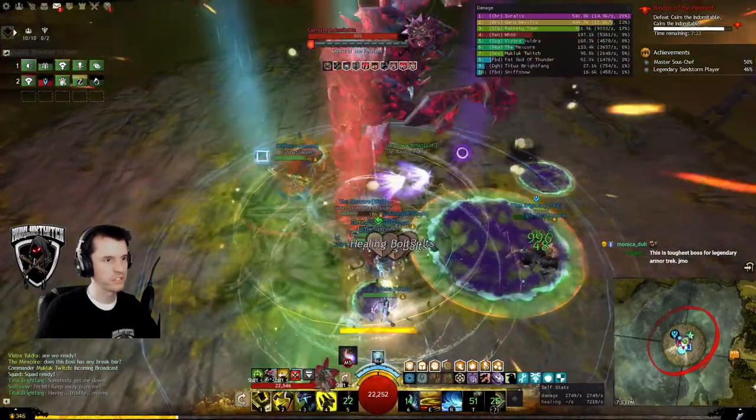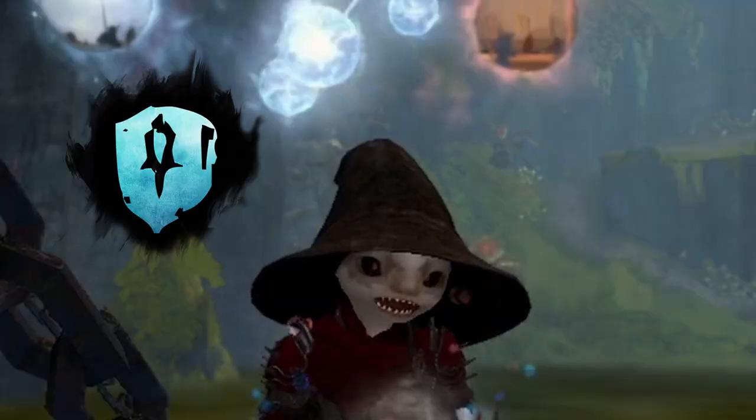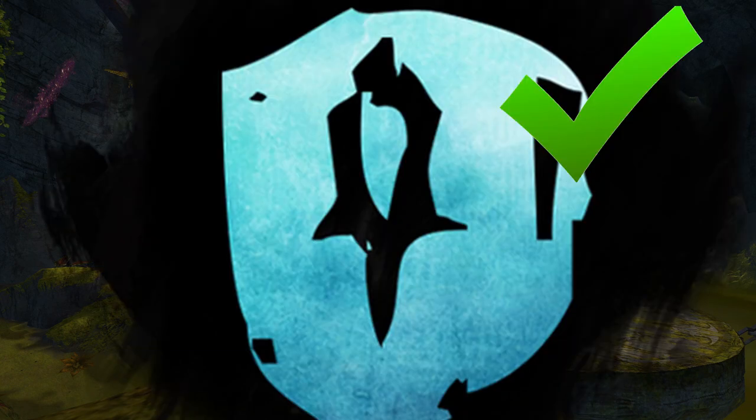Just stay where you are and have your guardian cast Stand Your Ground. It gives 10 raid members stability so you can ignore the mechanic — because guardians are dumb. Don't have a guardian? Kick the engineer, they don't do anything. Recruit a guardian.